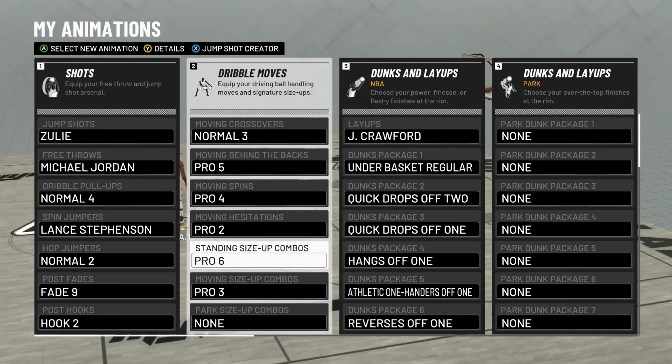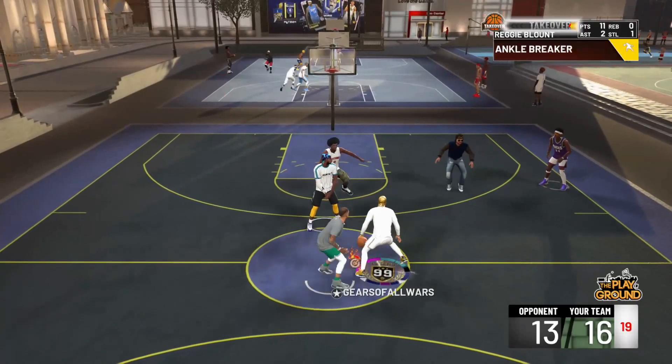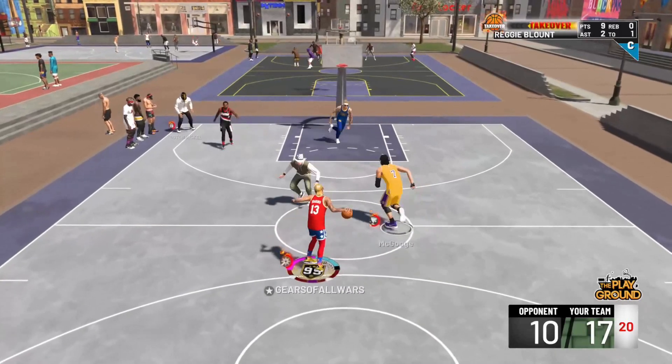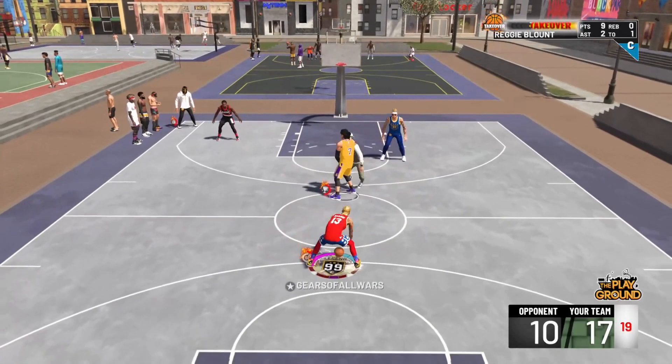Standing Size Up Pro 6 is the move everybody uses nowadays. Just flick up on the right stick and you're gonna do a series of between the legs and behind the backs, which allows you to explode left or right. You can cancel out at any time.